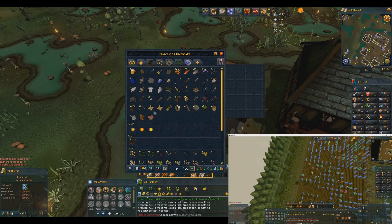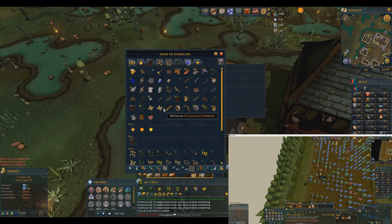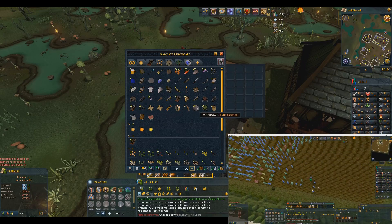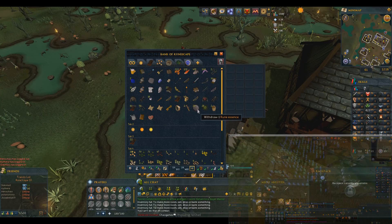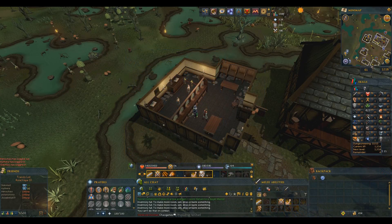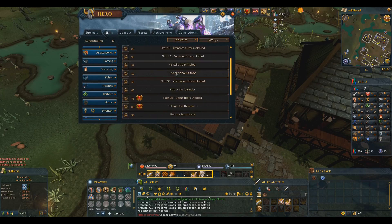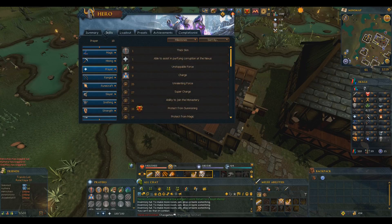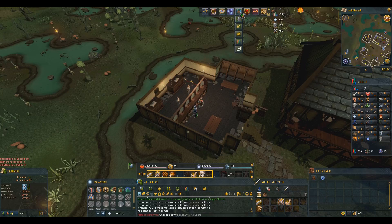I'm trying to find a way to do these clue scrolls because I don't really want to go into dangerous stuff right now. And I still have to figure out how to get my runecrafting started. I'm thinking to do a lot of dungeoneering, simply because you can train everything really cheaply in there. And once I've done a few quests you guys have told me to do, I will definitely try and get myself to a higher combat so I can do some bosses.